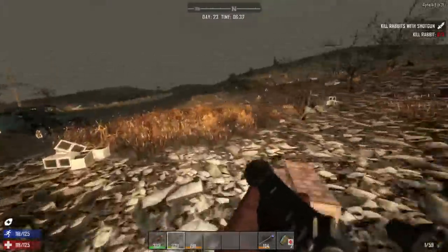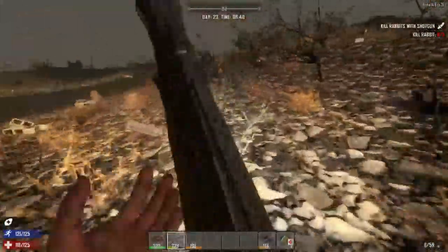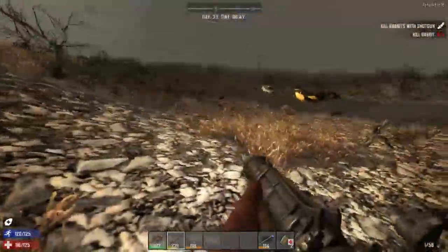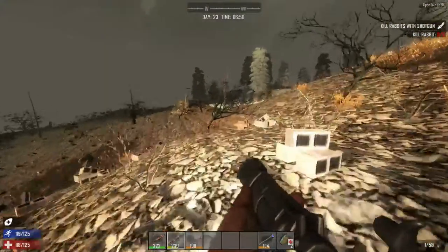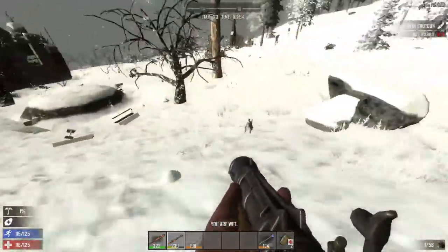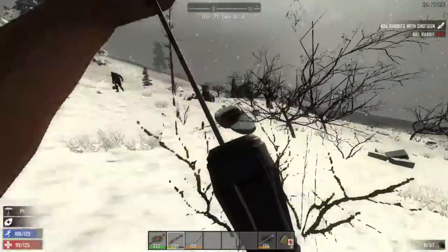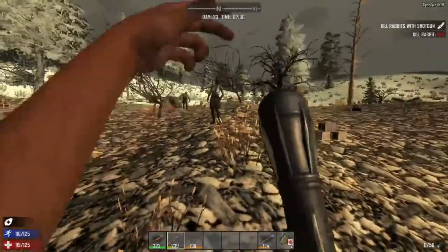I'm going to test out this blunderbuss because there's that quest we have active right now. Come on, quit running away! Get hung up. Where did he go? Oh, look — there's a snow biome here. I'm going to follow it into the snow biome. Oh, brutal — that didn't work. Oh yeah, lumberjack dude! Okay, screw it, rabbit. I don't like this nurse.